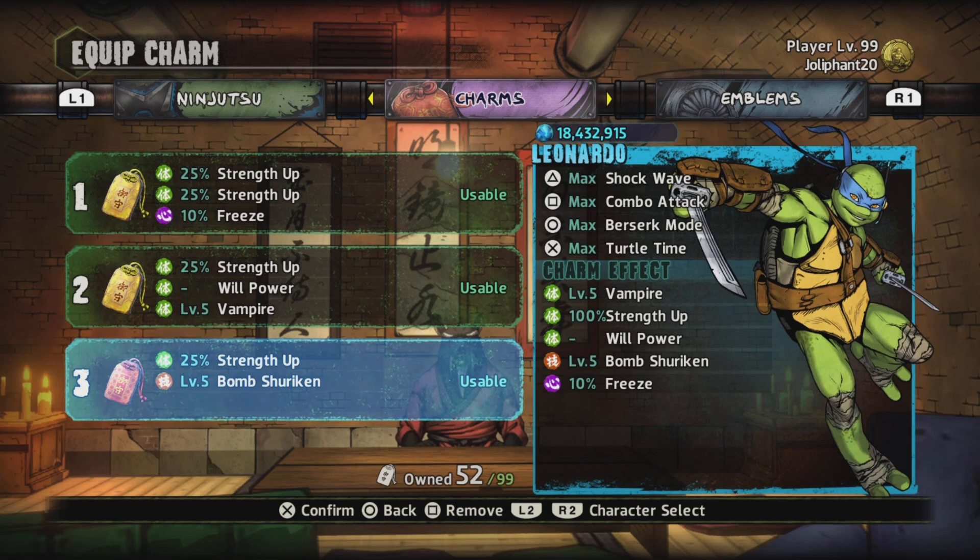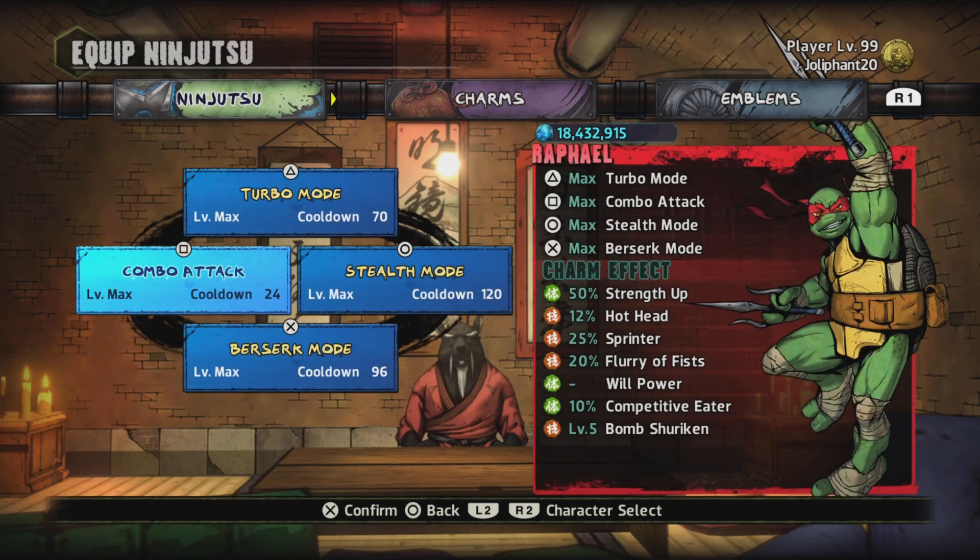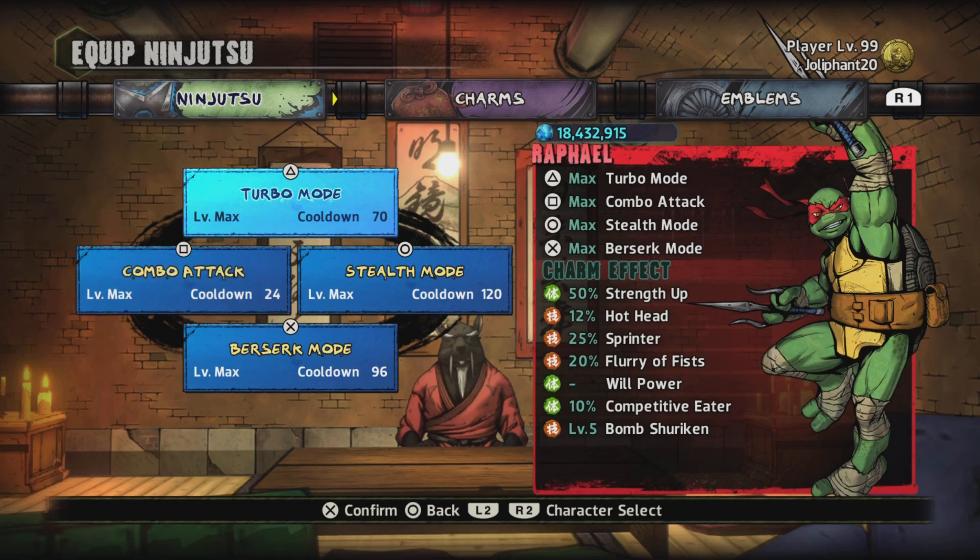For Raphael, same thing with Leo — mostly attack-focused. For ninjutsus we will be using Turbo Mode. What this does is it speeds the turtle up — basically you can attack faster and move faster.